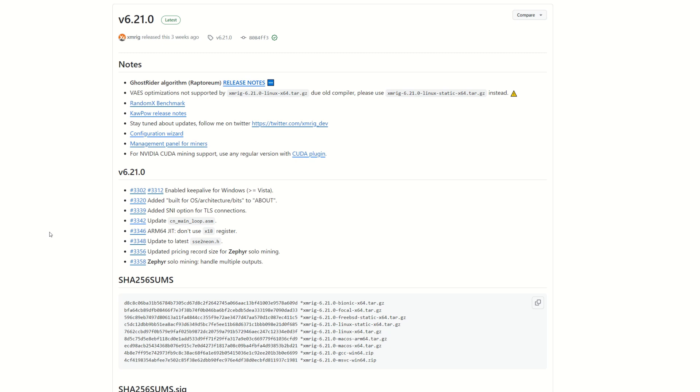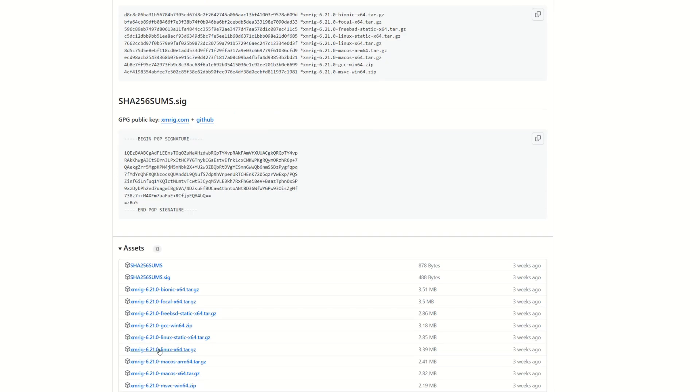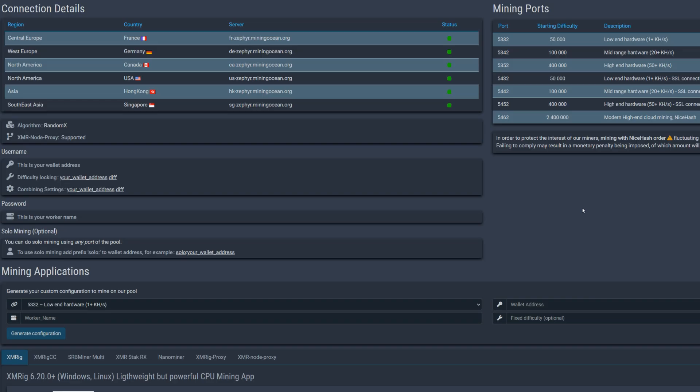Once you've downloaded your wallet and done the seed phrase setup like any other crypto wallet, you're going to need a miner. I recommend XMRig for any algorithm it supports — this is RandomX and XMRig supports RandomX. The latest version is 6.21.0, released three weeks ago. Scroll down and download either the MSVC or GCC version. I'm just using MSVC but choose whichever you want.